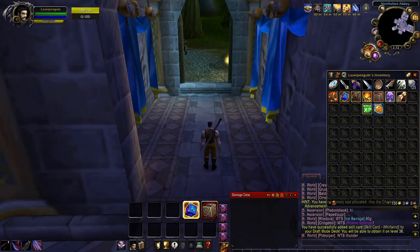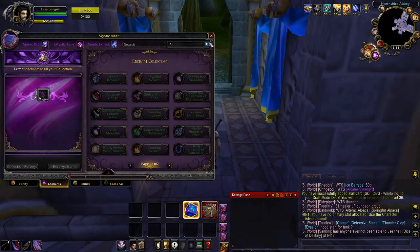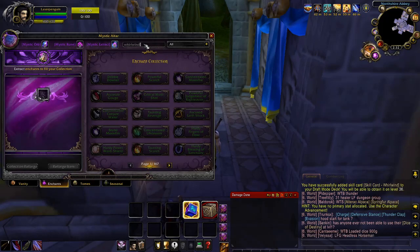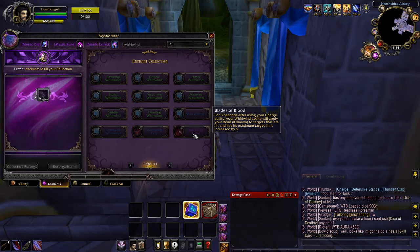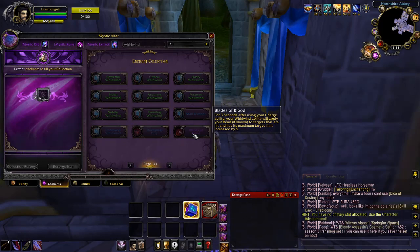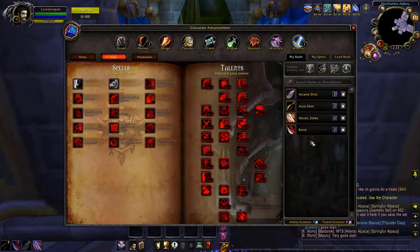Before you finalize your build, go to the Enchants tab and look for Mystic Enchants — these can change your builds significantly. Looking at Whirlwind, there's no legendary ability for it, but there is an epic purple enchant that says: for three seconds after using Charge, your Whirlwind will apply Rend to the target. So whenever we Whirlwind we basically Rend everything as well. You can look through whatever abilities you want to find what you need for your build.